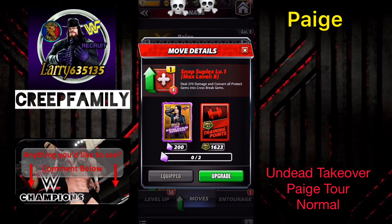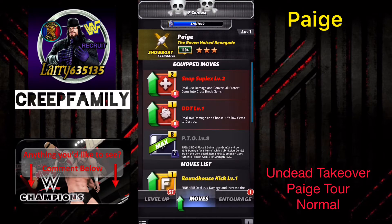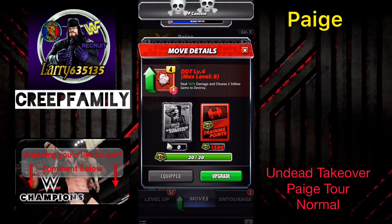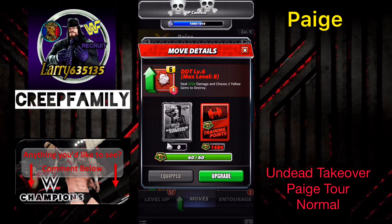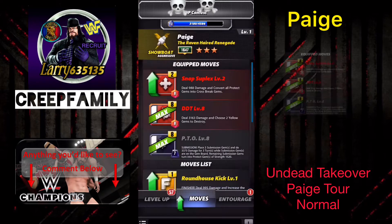So now we will go ahead and level her. There is a coin and TP event going on right now so this is not going to waste. I've got a couple hundred shards that I might as well burn through. And since I don't have that many black TP it was a good thing. Now I have a plethora of red so we can go ahead and upgrade this DDT all the way. Then we'll go ahead and do the same thing with the Suplex. Fully upgraded at three-star bronze, her moves are going to be at level 8.